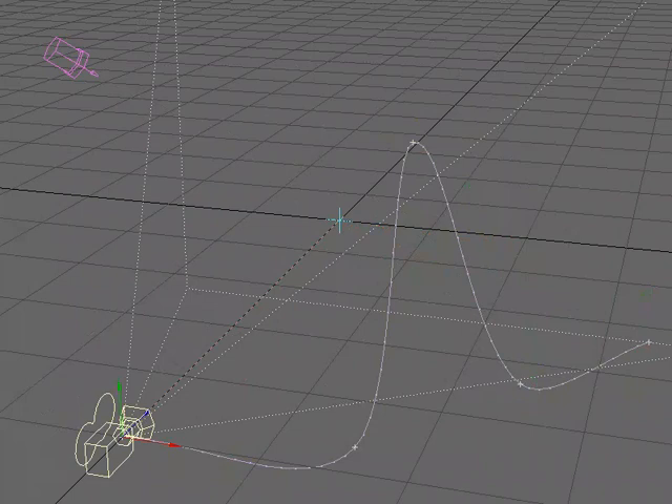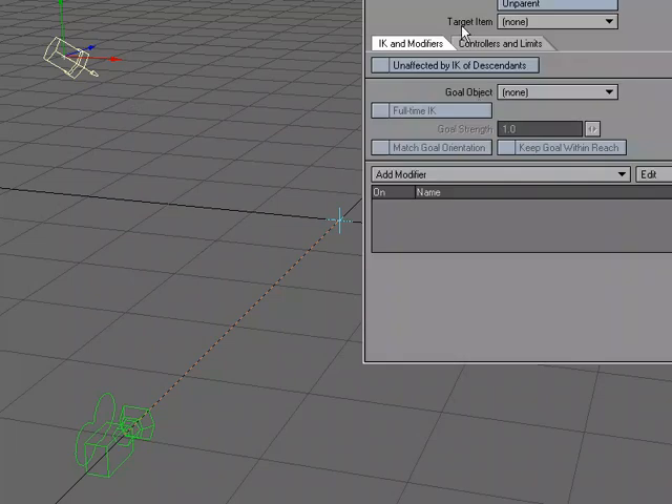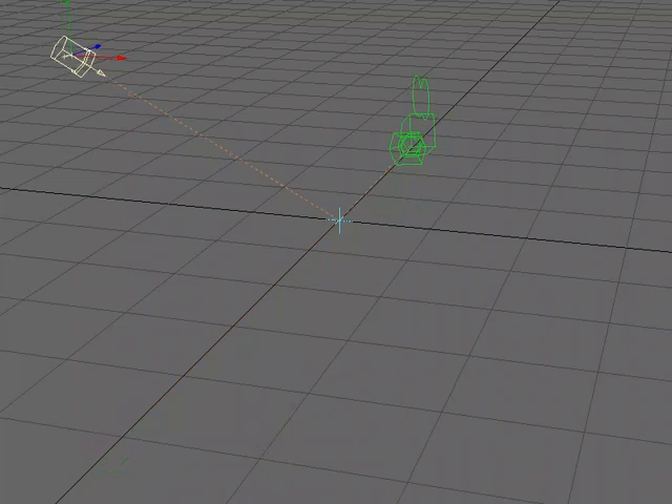The same applies to lights. If you always want a light pointing at a certain item and don't want to keep checking the light view, just hit M for Motion Options, set Target Item, and target the null. No matter where you move the light, it's always going to be pointing at that target.